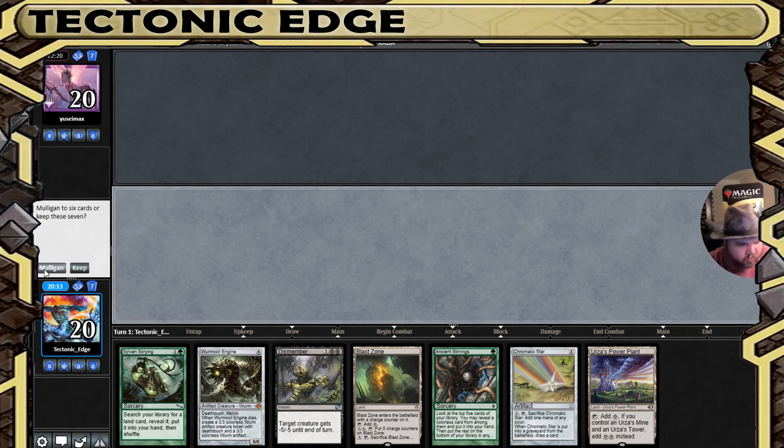That does not get us to Tron, but it does have... Dismember. I know I shouldn't, but I'm going to give it a try — we'll see what this does. I really like the Chromatic Star on hand. If we can find another Tron land, we have turn two Tron, and we're holding up a Dismember. It's just having interaction — I'm a fan of that.